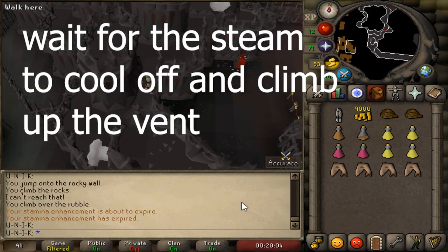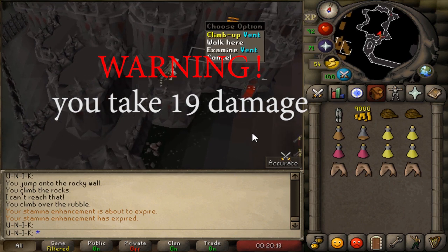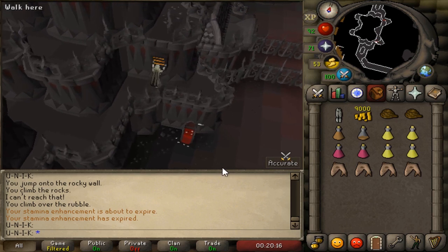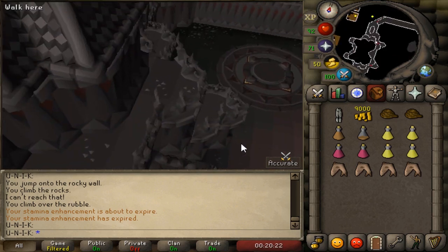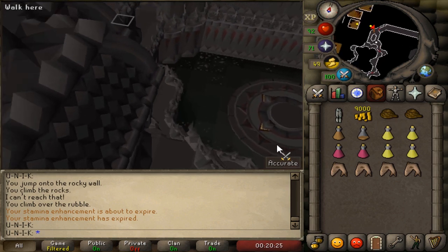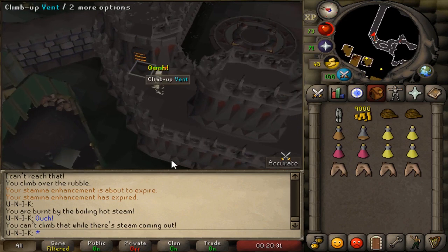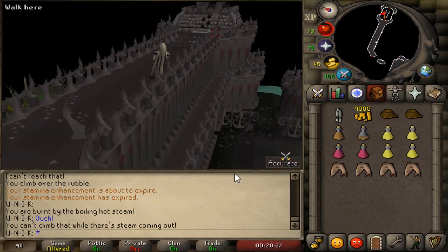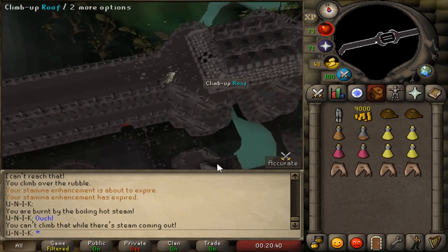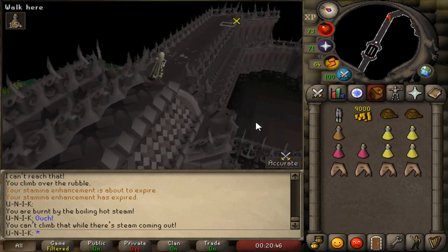Now you have to wait for the steam to cool from the vent, because if you try to climb it, it will damage you for 19 HP. Once it's cooled, climb up the vent and go north. Climb it up once more — you may get burned here. Head east, climb up, climb down, and go east.